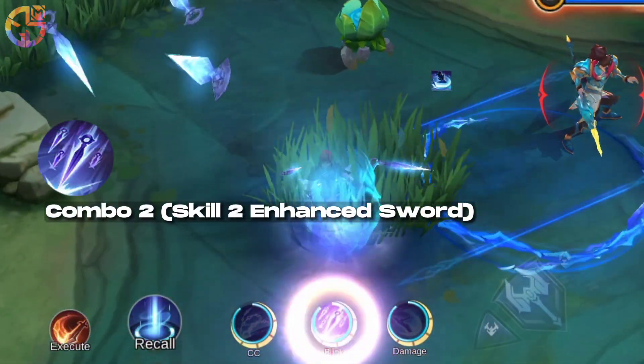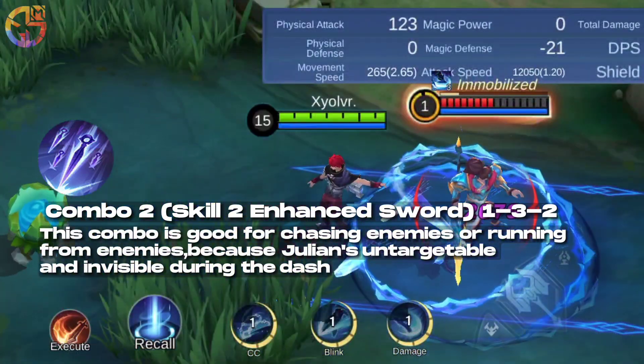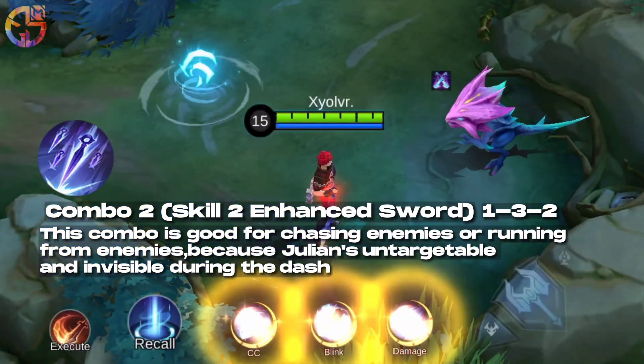Combo 2: Skill 2 Enhanced Sword — sequence 1-3-2. This combo is good for chasing enemies or running from enemies, because Julian is untargetable and invisible during the dash.